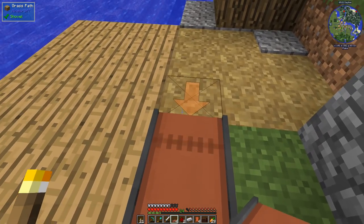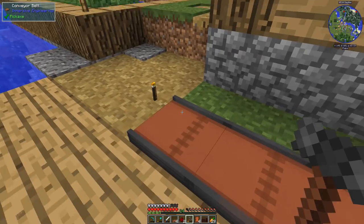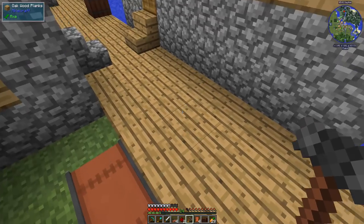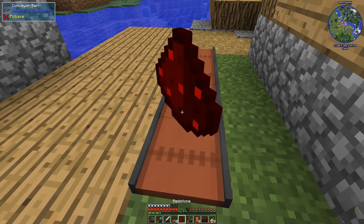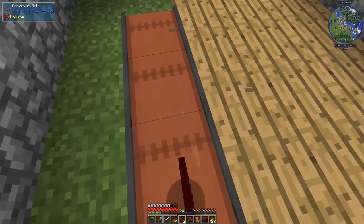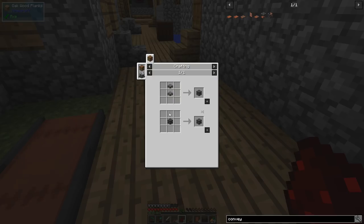Let me put them down on the ground so you can see — when you place them you get an arrow showing direction. You can stand right here and make the conveyor belt go this way or that way. If you put one down the wrong way, just get your Engineer's Hammer out and click it to turn it. Now everything is going the same direction — items will ride right along to their destination.